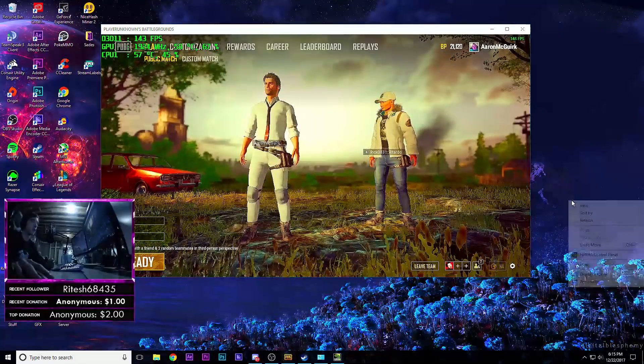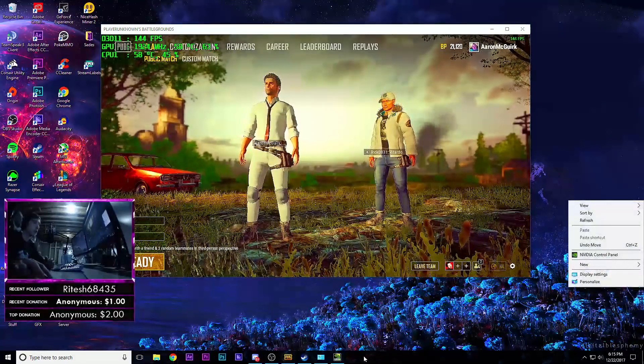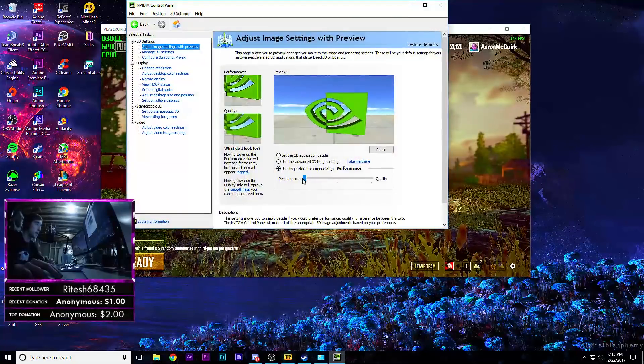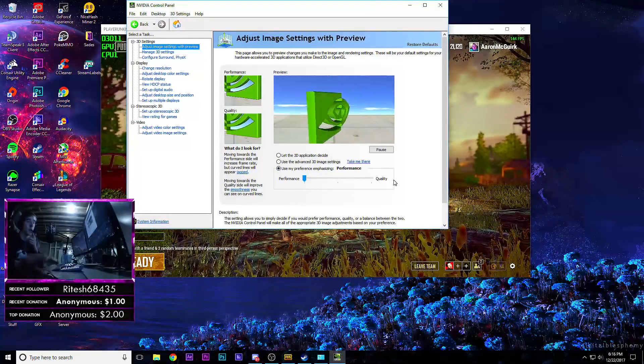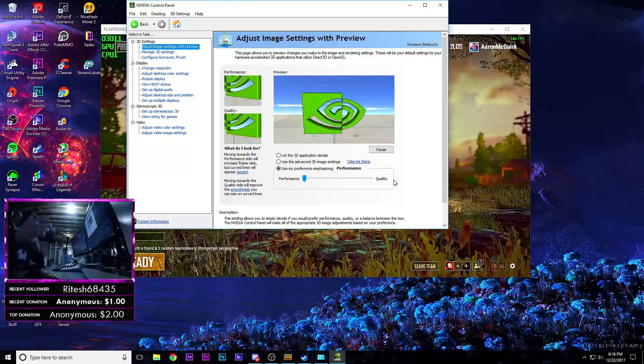Next, right-click on your desktop and go to the NVIDIA control panel — I already have it open — and set your image settings to performance over quality, because you're gonna get the most out of your graphics card. Once you do that, you can apply and close.